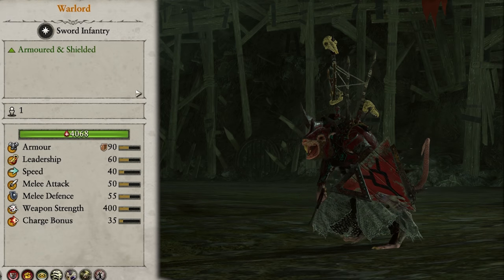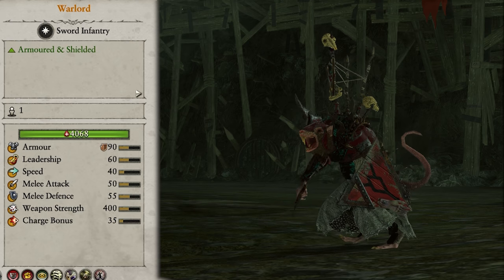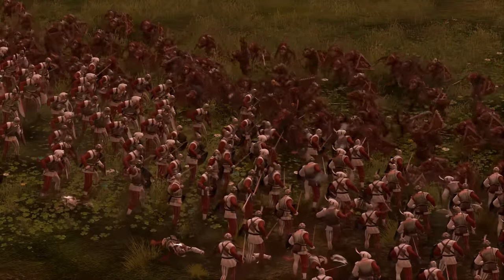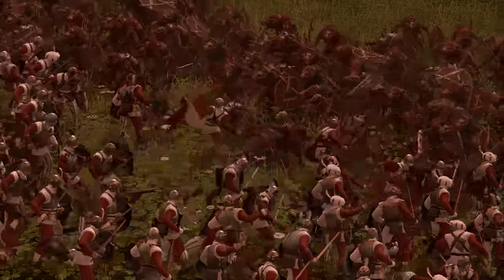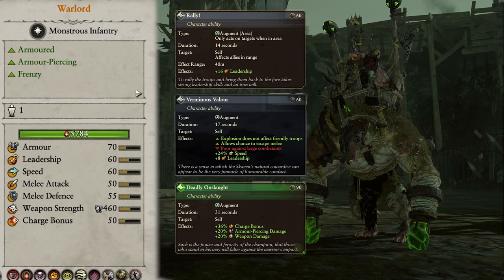The first of the non-legendary lords is the Humble Warlord. He's a straightforward fighter, armoured and shielded, so can be very tricky to take out both from range and in melee. He does decent enough damage and is best used in the thick of melee to support your frontlines, but it's important not to let him get too singled out or he can quickly be overcome. He has no access to spells but does have the Bonebreaker Mount, and the abilities Rally, Verminous Valor, and Deadly Onslaught.